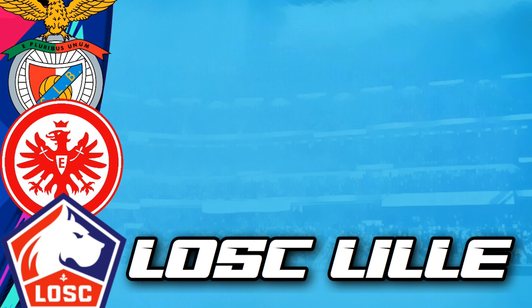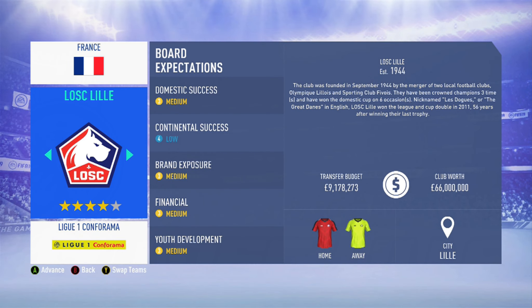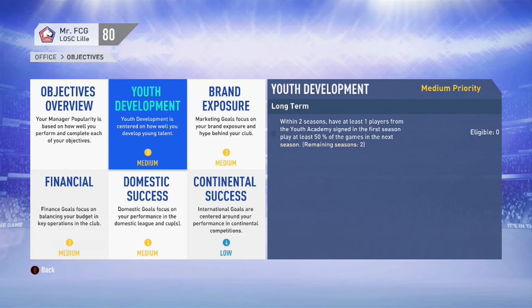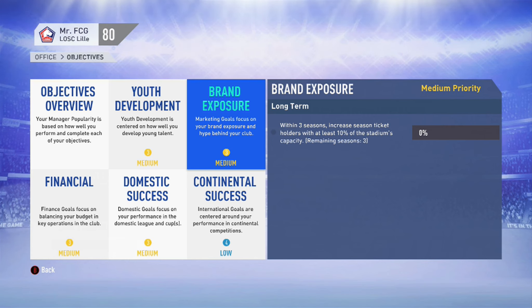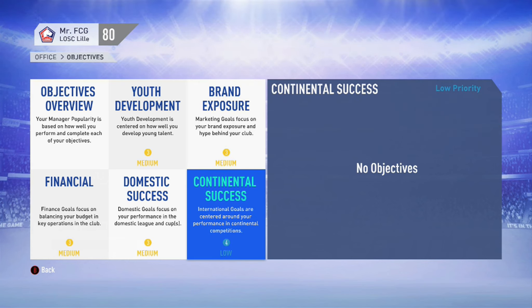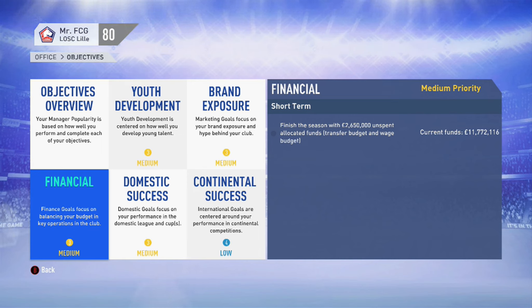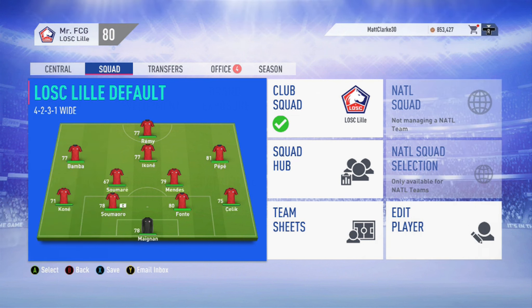The third and final recommended team is Lille from Ligue 1, which — just like the Bundesliga — has an official TV package making career modes feel a lot more realistic. The transfer budget is 9.178 million pounds, they've got two very nice kits (plus a great third kit), and the board expectations are easily achievable. They need to reach round 32 of the cup; within two seasons, finish in a Europa League spot; and this season, try to finish mid-table. Youth development: one youth academy player signed in the first season must play 50% of games the following season. Brand exposure: increase season ticket holders by at least 10% of the stadium's capacity within three seasons. Financially, finish the season with 2.65 million pounds in unspent allocated funds.